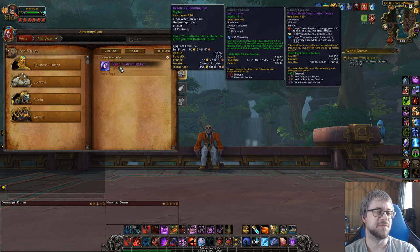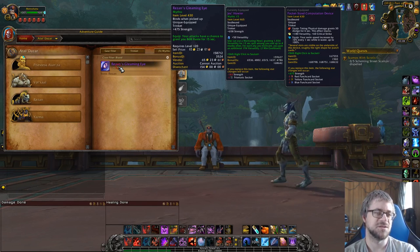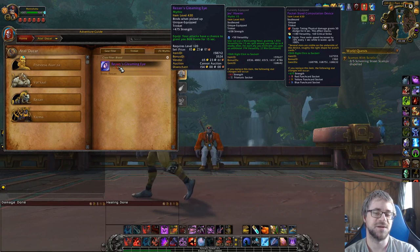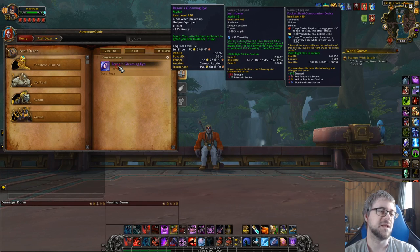We're going to start with Taldazar, and there's only the one trinket: Razan's Gleaming Eye. If you watched the equivalent video I made earlier in the expansion, you remember Razan's Gleaming Eye was looked at as really good. A lot of people have cycled their interests in haste procs and big procs in general on trinkets. I still think it's kind of a good middle ground.